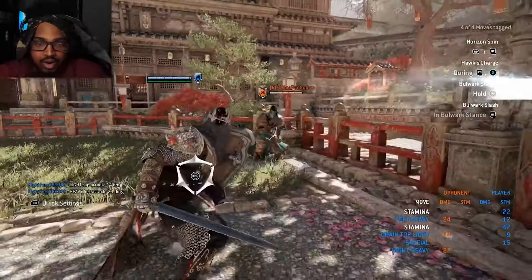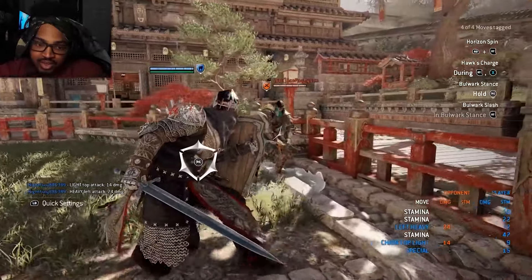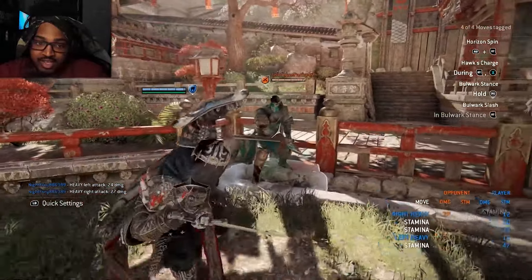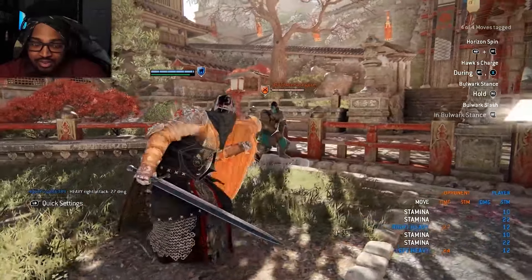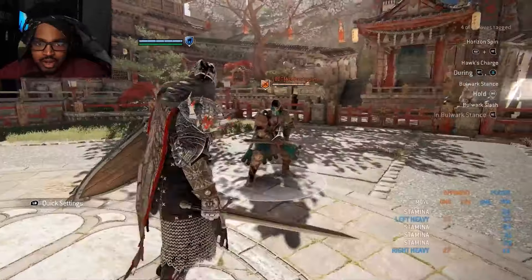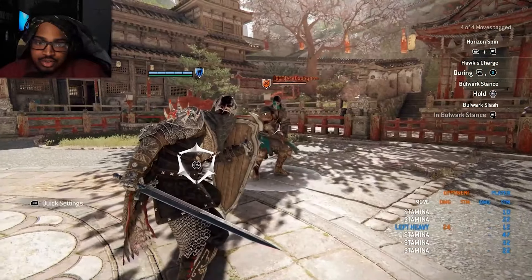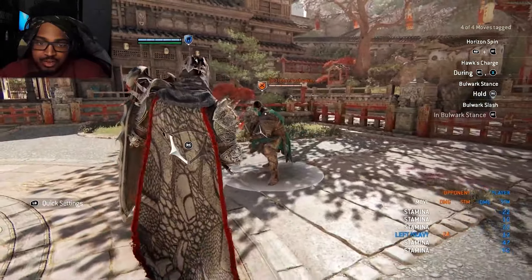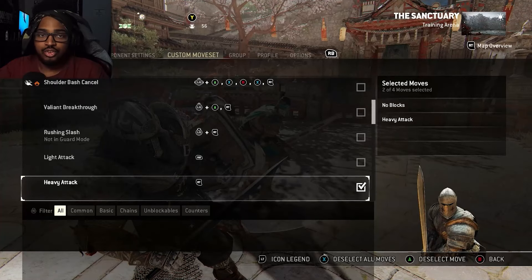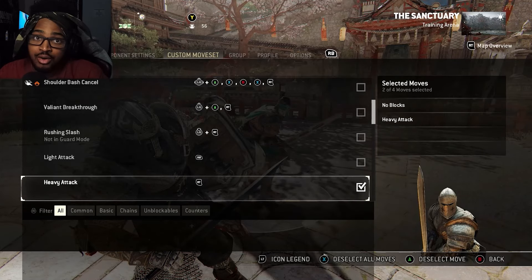Use the Bulwark Slash wisely in your chains. What I like to do is hold it down — and whenever they try to go for a guard break, I let it fly. Sometimes I hold it for about three seconds and then let it go — it catches people. To execute it, go into Bulwark Stance and press heavy, which is right trigger on Xbox or PlayStation. Also, Black Prior does have crushing counters on all sides.